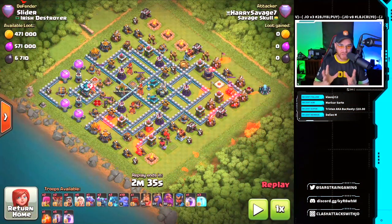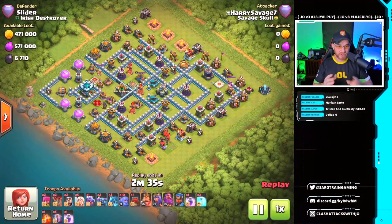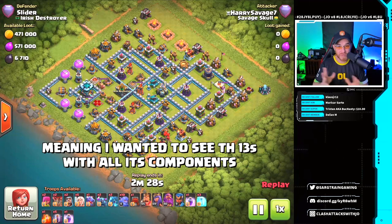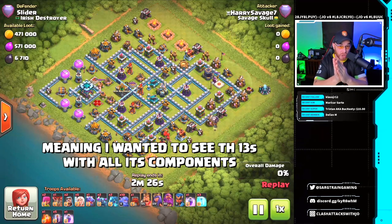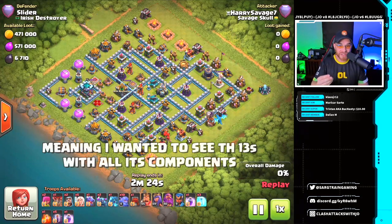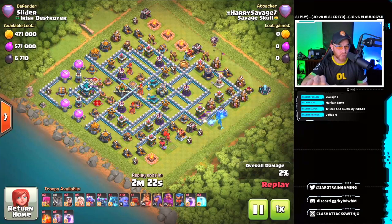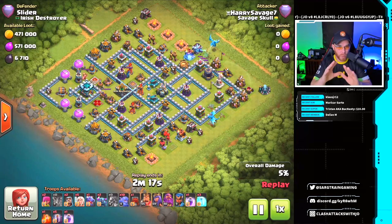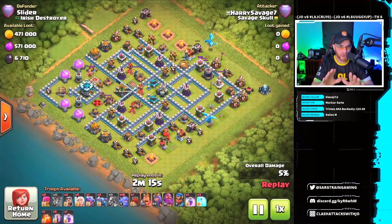During my search of these replays, I wanted to maintain certain parameters — both having two scattershots as well as an actual Town Hall 13. I didn't want to show too many Town Hall 12s since a lot of you are gonna be pushing up and running into scattershot situations. There is a stage one giga inferno tower but it's only level one, so it's nothing too major just yet. We've got a PekkaBoeBat going on here.